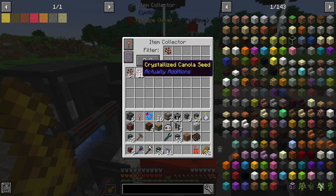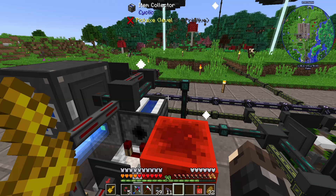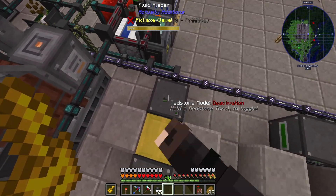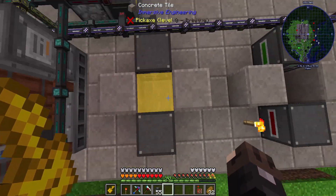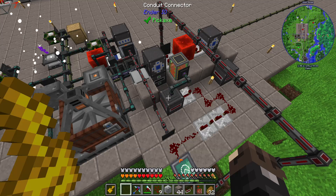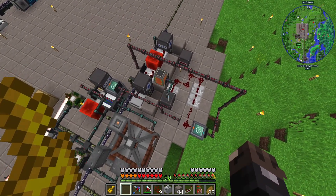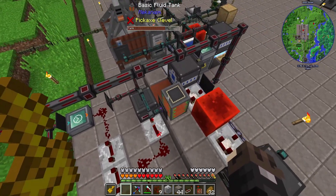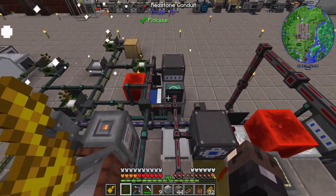I'm going to need to siphon a little bit of these crystallized seeds off to make the crystallized oil, but it shouldn't be that much. I'm over here making canola oil, and the canola oil is being sent to this fluid placer. All I need to do is drop some crystallized canola seeds into this, suck it up, send it over to this fluid placer, suck it up, and mix it with the refined fuel. I'm going to be honest - this is probably one of the most disgusting things I've ever built. I'm going to attempt to explain it to you and then copy it over here for the empowered oil. We have crystallized oil here - hopefully it will fill up by the time I'm talking. I think I do need to check that box - I'm pretty sure.